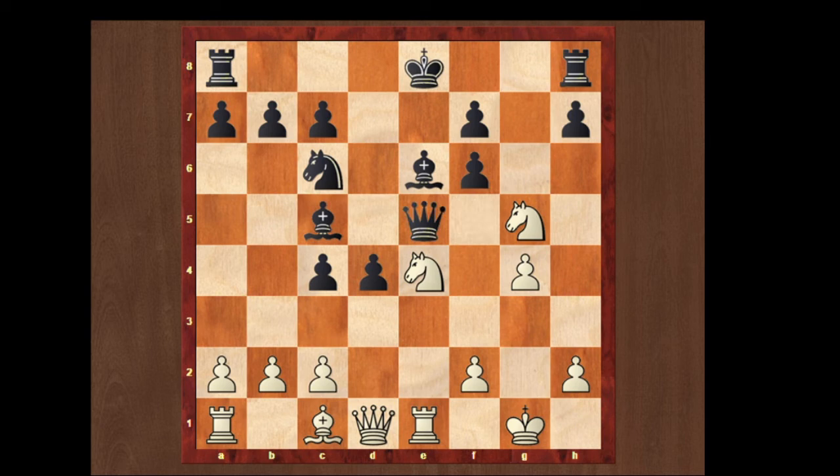If the queen plays to e5, we can play knight f3, so there is no move left for the queen except queen to d5. If he plays queen to d5, then we can just take the f6 pawn and fork the queen and the king.